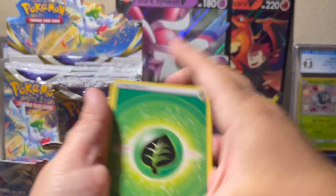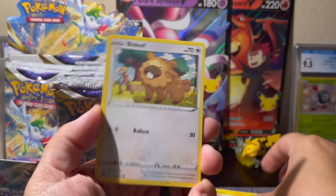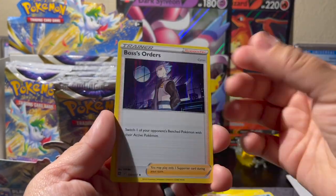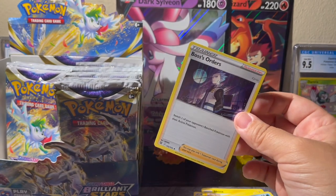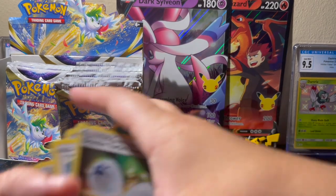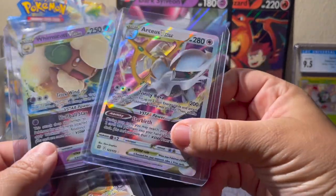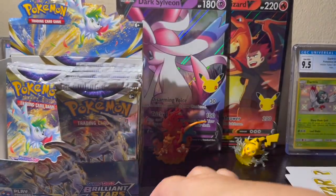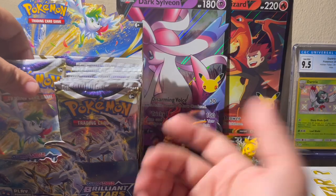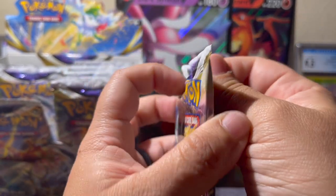Leaf Staryu, Sigilyph, Fresh Water Set, Grimer, Shinks, Bidoof, Electabuzz, Buizel, Double Turbo Energy reverse, and Boss's Orders hollow — not bad! I keep hearing you're not even guaranteed a V-star when you open a full Brilliant Stars booster box, so the fact that we got two on the same side is amazing. We're not even halfway done — fingers crossed for an alt Charizard, a secret rare, a gold card!